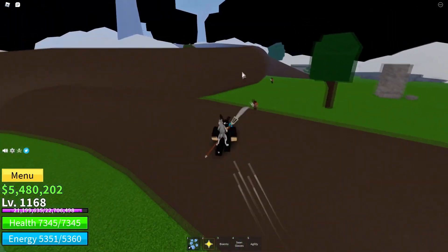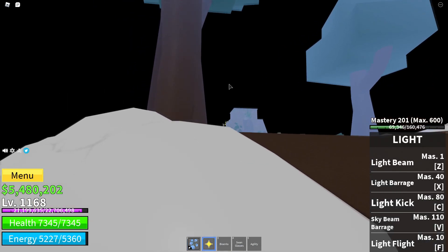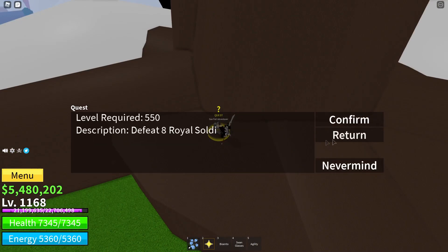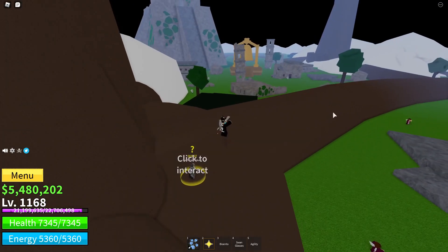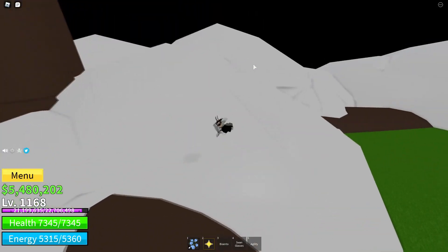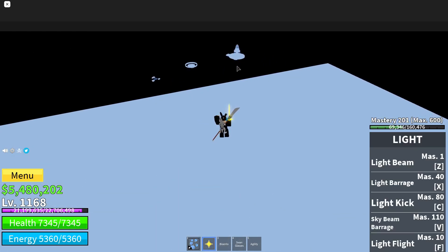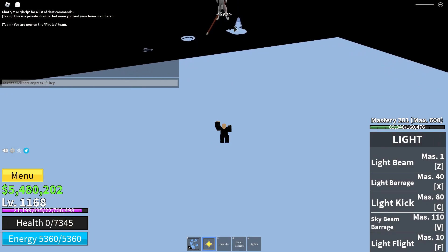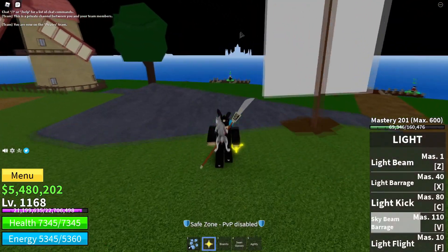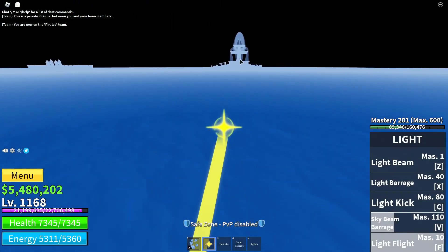Up here you can grind the level 500 NPCs. This island is really big so don't worry. There are missions at levels 525, 550, and 575 here as well. Upper Skypea is really OP overall. Grind to around level 600, then go to the Fountain Island — you can see it right there. The Fountain Island is your last island before the second sea.